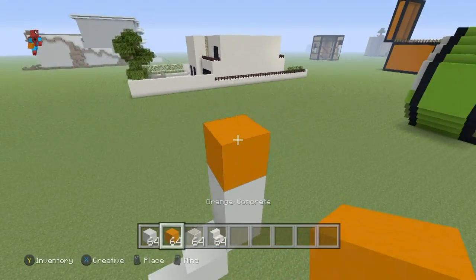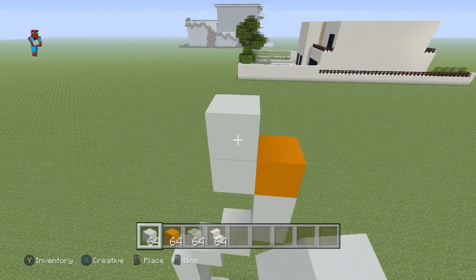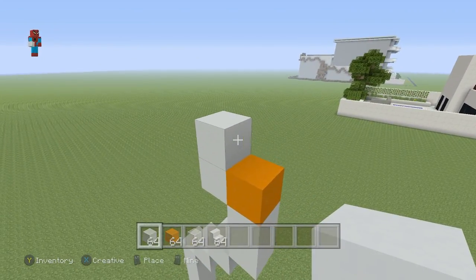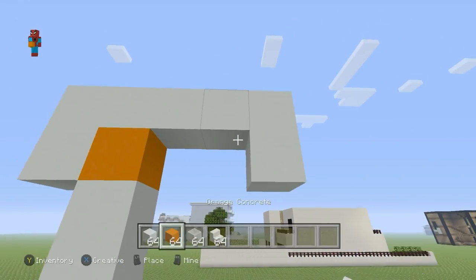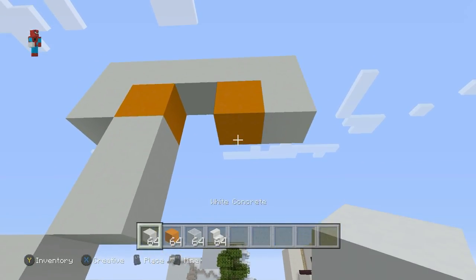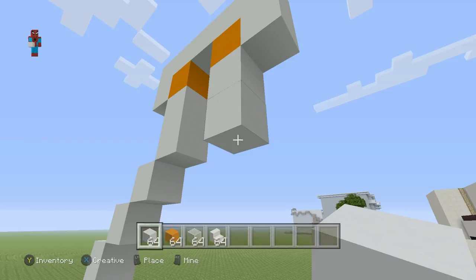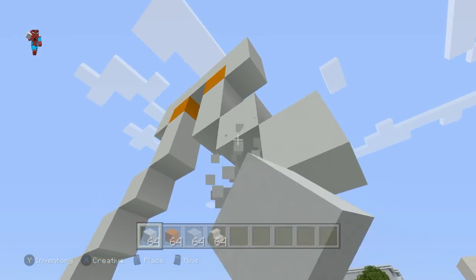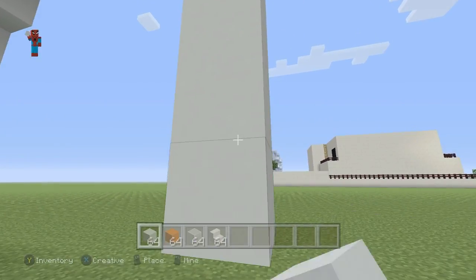Do three upper right diagonals — that's one, two, three. Then go up by one. Place an orange concrete. Go left by one with the white. Go up by one. Go right by four with the white — that's one, two, three, four. Go down by one. Go left by one with the orange concrete. Down by two with the white — one, two. Then do three bottom right diagonals — one, two, three. Go down by four — one, two, three, four.